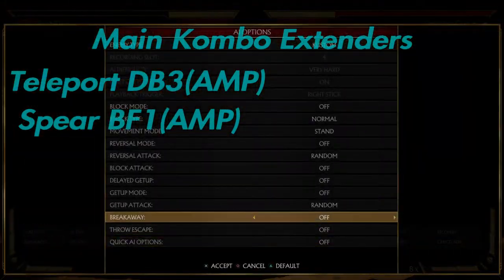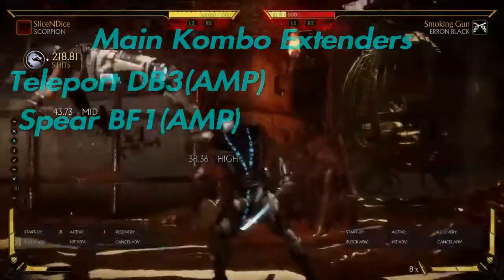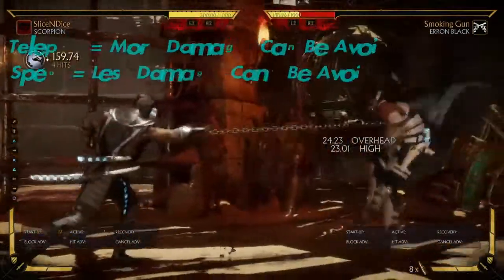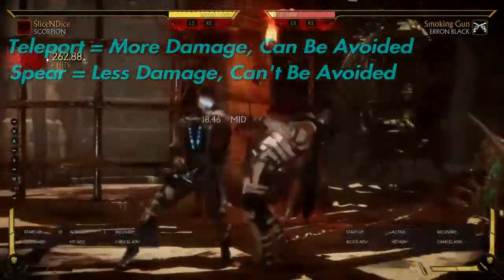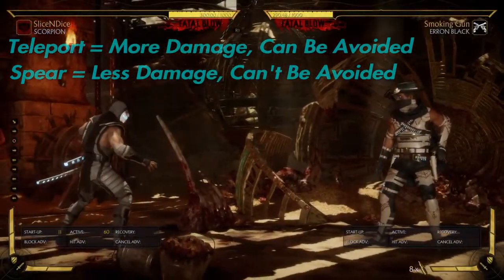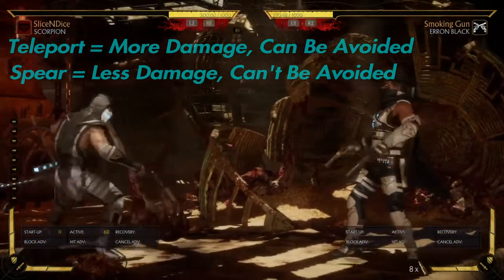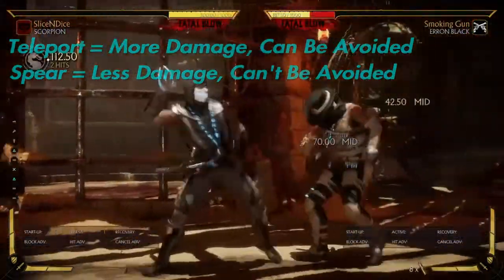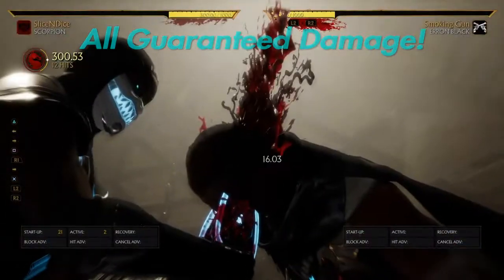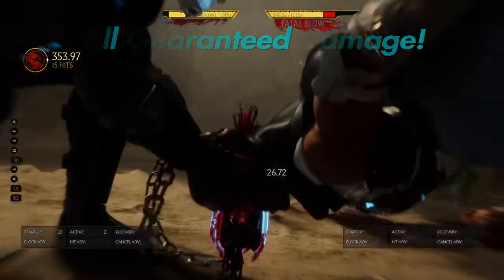The main difference between teleport and spear is that you can break away from an amplified teleport, but not an amplified spear. There's nothing your opponent can do to break away until the end of the combo. Let's say that you're in a situation where your opponent has break away — if you confirm into spear, there's nothing your opponent can do to stop your combo. They have to eat that combo and just take the damage. This can be useful if you need to fire your fatal blow off and you need to guarantee the damage — if your opponent is low, you need to guarantee the round.